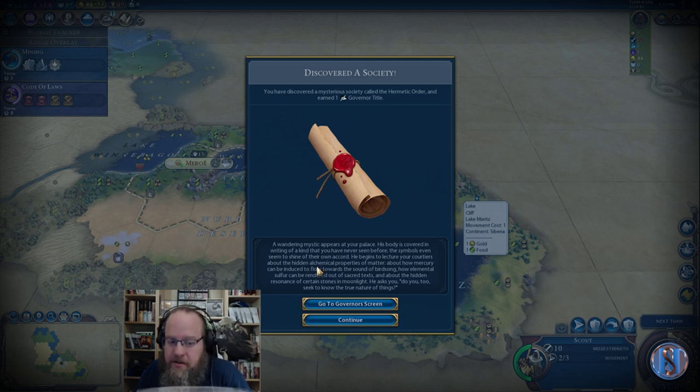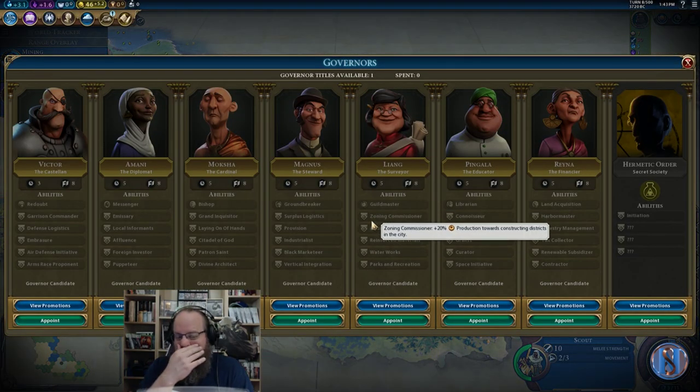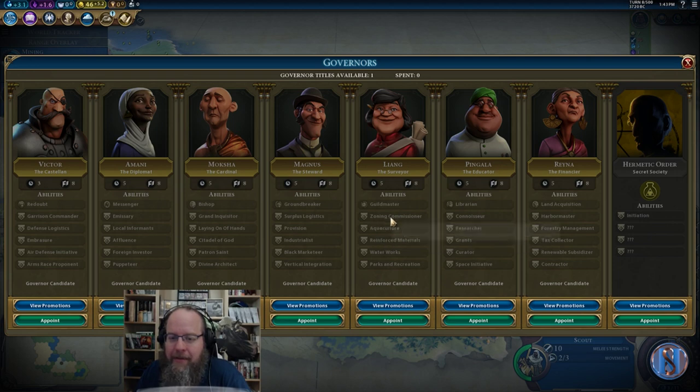A wandering mystic appears at your palace. His body is covered in writing of a kind that you have never seen before. The symbols even seem to shine of their own accord. He begins to lecture your courtiers about the hidden alchemical properties of matter — about how mercury can be induced to flow towards the sound of birdsong, how elemental sulfur can be rendered out of the sacred texts, and about the hidden resonance of certain stones in moonlight. He asks: do you, too, seek to know the true nature of things? Go to the governor's screen. We jump on Pingala — push out the science and culture.